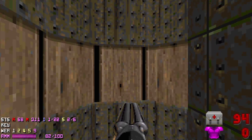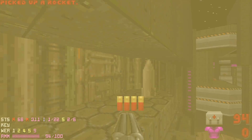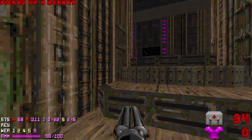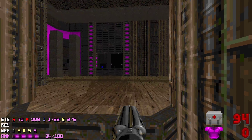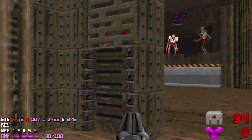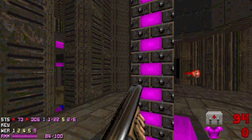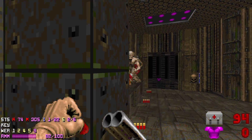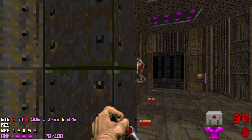Now we'll take the lift to the ledge with some supplies and then we'll proceed to secure the red key. The red key is in the vault that is currently under lockdown. In order to get to it, we're gonna have to open those large metal bars that we can see right now. This mega armor is pretty important so we're gonna leave it for now. First, let's take care of those three revenants. There's an archvile that will warp in the place of whichever revenant dies first, so we have to be careful.